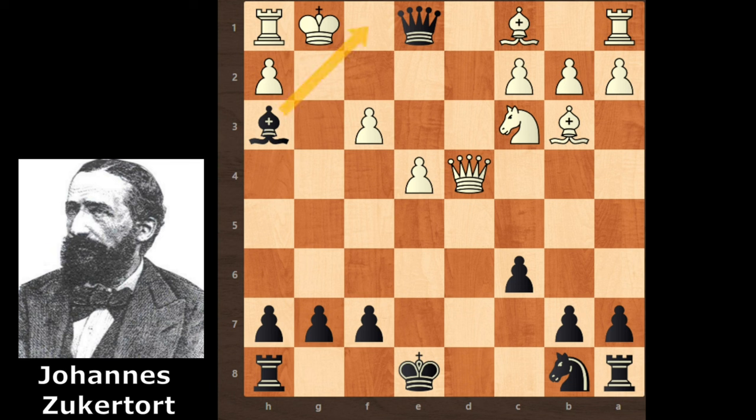What a checkmate! Zagaltold diverted white's queen and then moved his own queen to e1 for checkmate. If you like the game please subscribe to the channel to watch more videos like this and for your support.